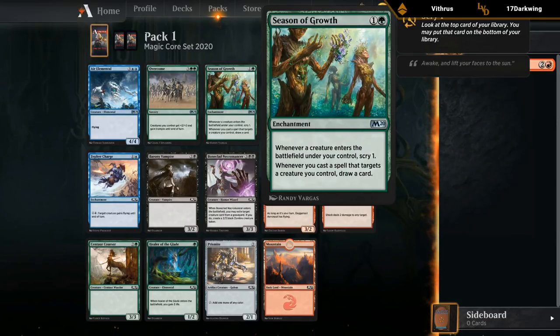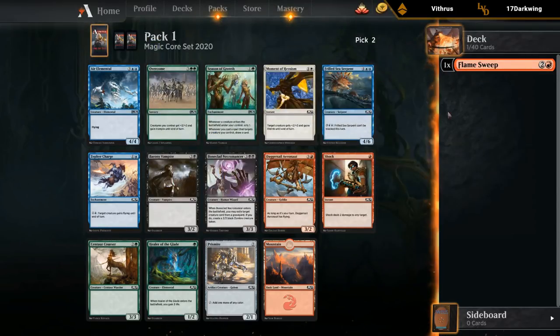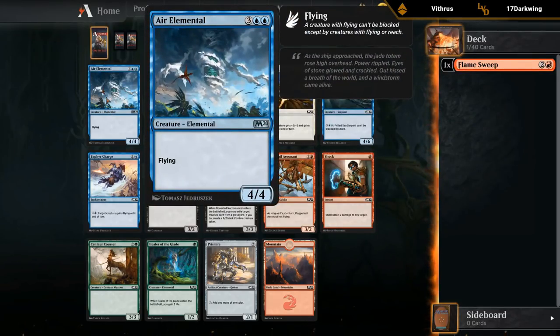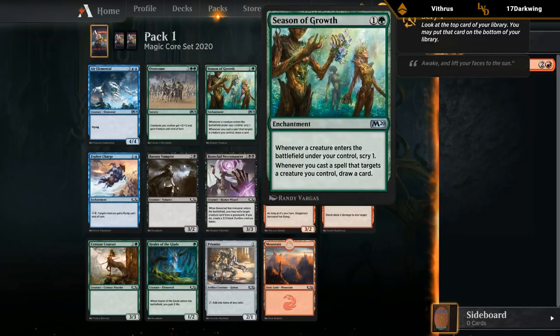In a green-based pump spell deck, Season of Growth is going to excel. The three considerations are Shock, Season of Growth, and Aerial Mantle. Shock keeps us in red but is probably a bit weaker than the uncommons. Aerial Mantle plays quite well with Flamesweep since it doesn't take damage from it and gives us a nice powerful flyer. I would probably lean towards Aerial Mantle, but I could also see taking the Season of Growth. We could still easily play a red-green deck where both are good.